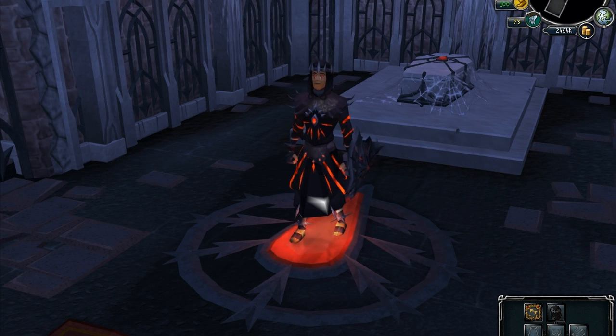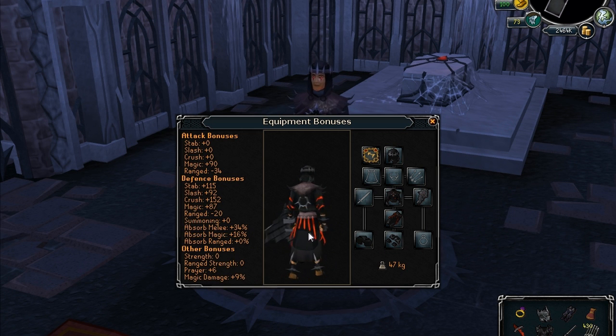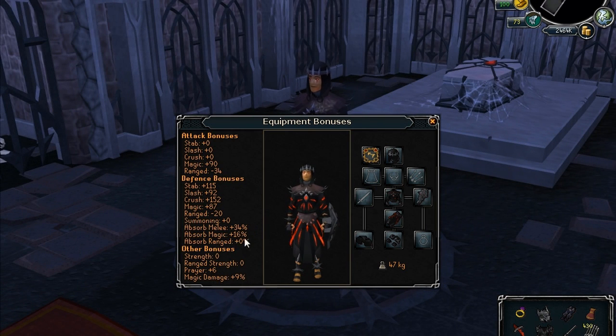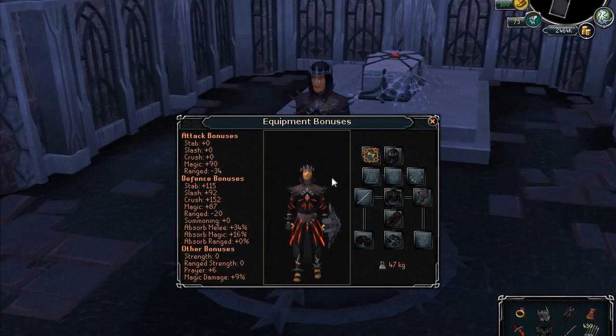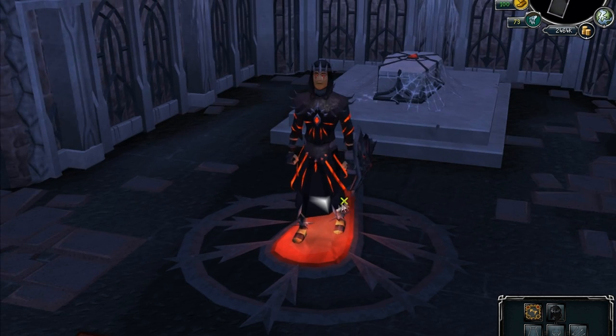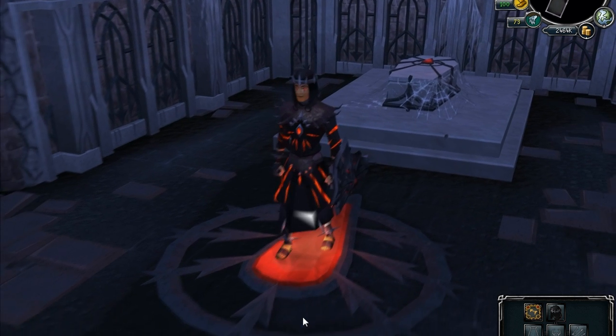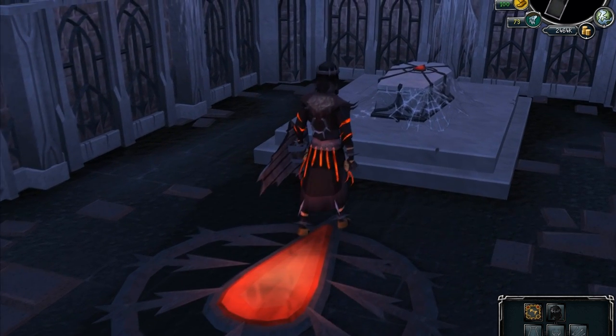So let's see what the stats are — it's a magic based armor. It has a magic damage bonus which previously none of the other magic armors had; even Furtis doesn't have it. So this is a unique armor. If you go to the attack bonus, it has slightly less than Furtis, but it has the magic damage which makes up for it. It's 75 magic requirement and 75 defense I believe, so Furtis is a bit higher with defense, but this has magic damage which is also great. And yeah, it looks epic.